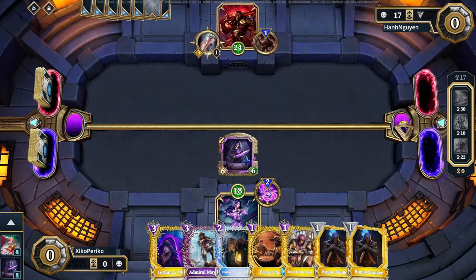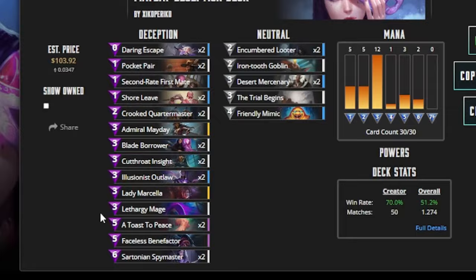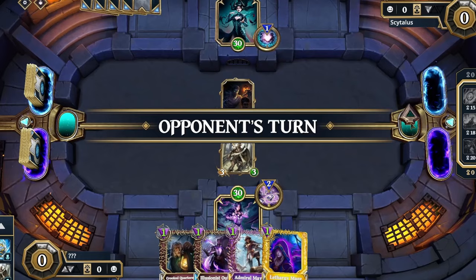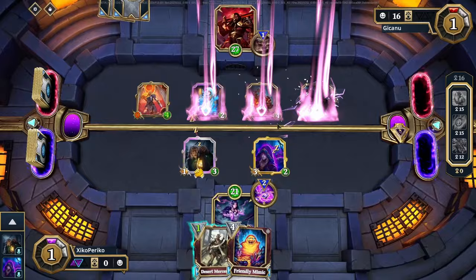A lot of different cards are really good for each different matchup. For example, Friendly Mimic is really good versus control because you can get another Mayday. Whereas Blade Borrower or Lethargy Mage are really good versus aggro but pretty bad versus control. So you have to continue playing this deck to understand what is good versus what. The first really main card is Desert Mercenary, because this card is probably even more important than Mayday in this deck. It's a 3-3 that lowers every guild in your deck to one mana — and since this deck is just made from guilds, that combo is super powerful.